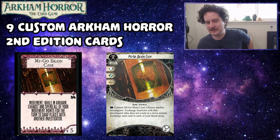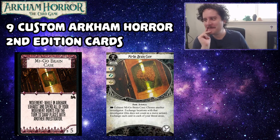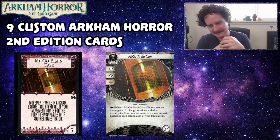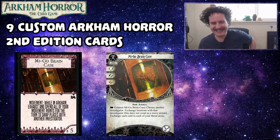There were two incredible earlier concepts: one where you switched your deck and hand with the other investigator, and one where you actually traded investigator cards. Those were juicy, but this version works best within the confines of the game — the goal was to make a card you'd actually play. It also captures the flavor of the original Migo Brain Case, where you could randomly screw over a teammate with no say. This version doesn't require their consent either — you can just do it.